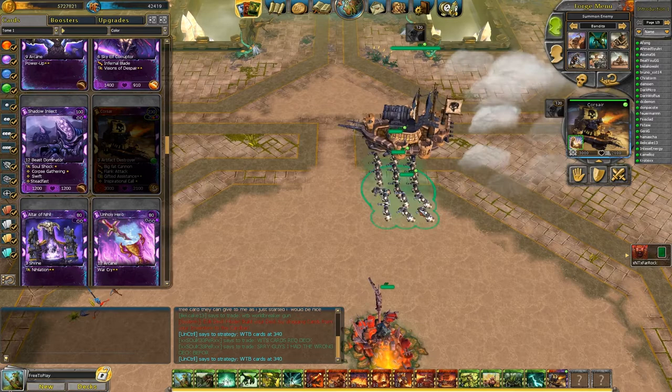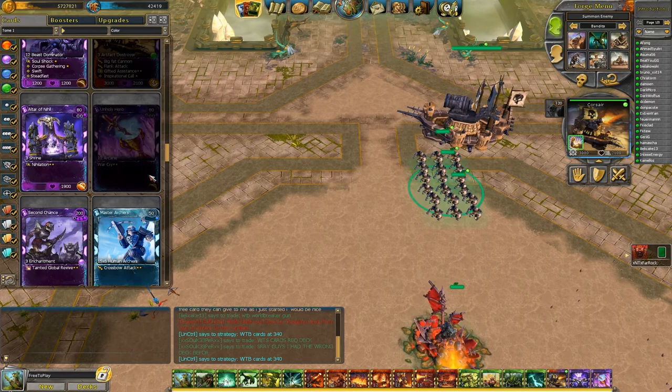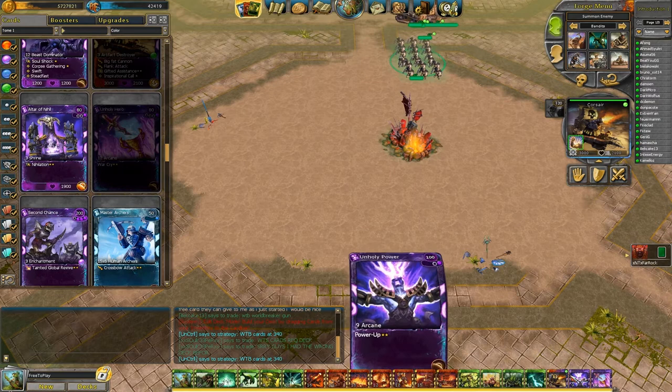I'll add Unholy Power, which I can buff any of my units with — that's pretty awesome. And just for fun, I'll add Unholy Hero, which also is a massive buff. So this is the deck I'm going to use now for PvE. Remember, this deck is completely free to play. It has the free-to-play cards and the cards that I got for free in my tomb.